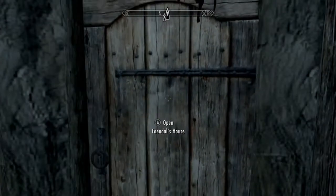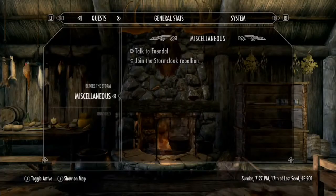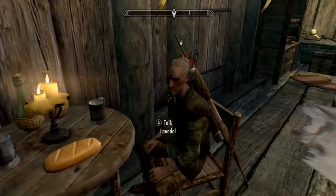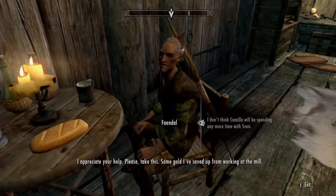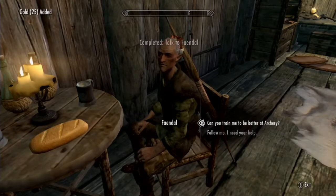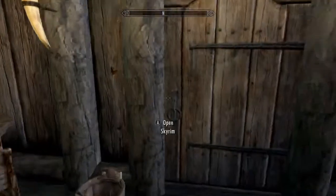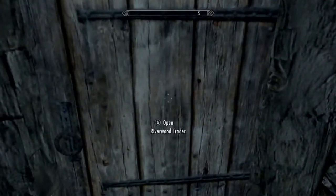Faendal's house is actually pretty decent. He says: 'I appreciate your help, please take this — some gold I've saved up from working at the mill.' It's 25 gold, nothing amazing, but now he can be your follower. You're going to need a decent amount of money — at least around 500 gold — but honestly at this point in the game you should have a lot or be able to sell stuff to get it.